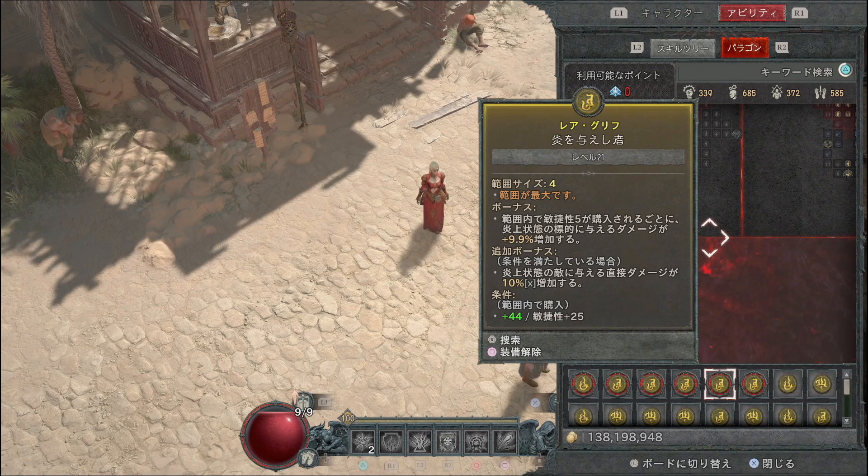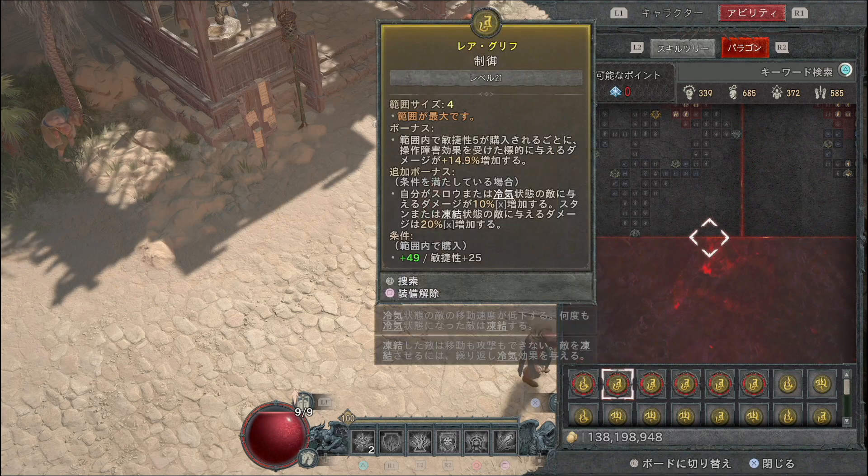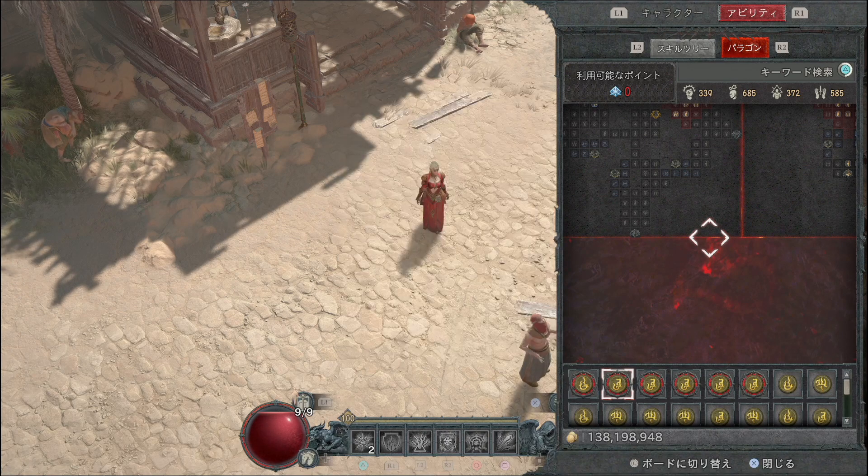5つ目は炎を与えしもの（炎上状態の標的に与えるダメージが9.9%増加、炎上状態の敵に与える直接ダメージが10%増加）です。ファイアーボルトをエンチャントしている理由としてこのバフ効果を乗せることが重要です。6つ目は破壊（クリティカルヒットダメージが9.9%増加）で、クリティカルヒットを与えると敵が受けるダメージが10秒間2%増加し最大12%になります。